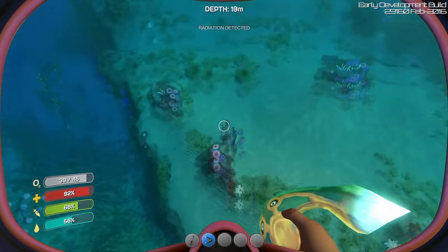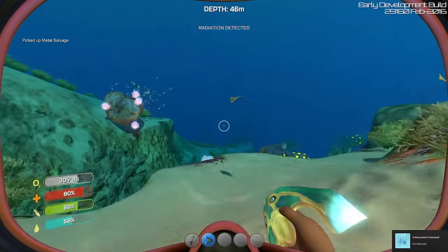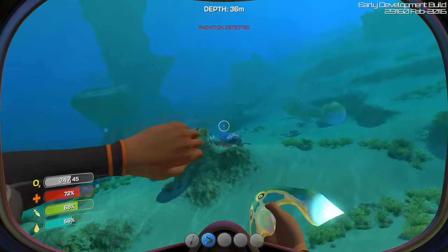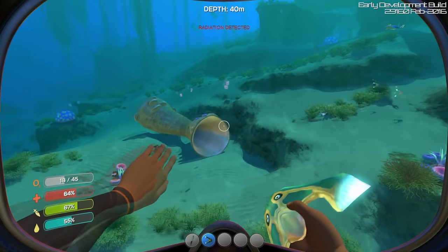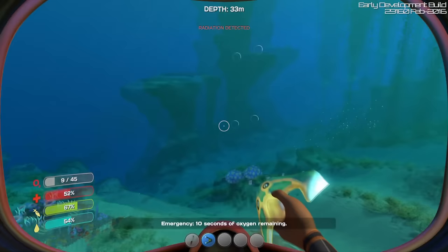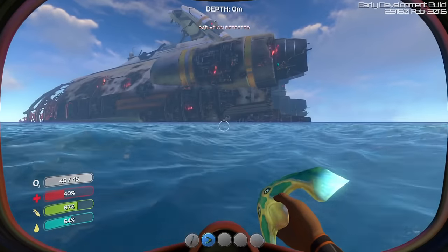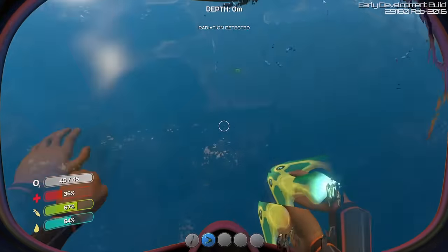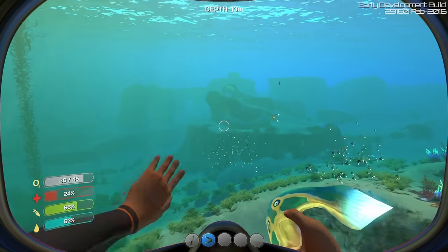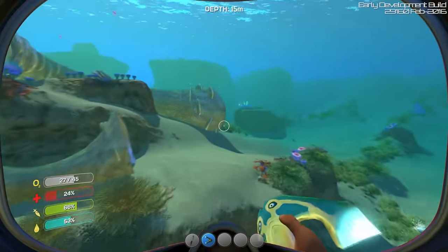I spy some more metal salvage — let's pick it up so we can fabricate some oxygen tanks. What are those creatures? They don't look aggressive luckily. I'm taking radiation damage — must be from the ship, I've strayed too near. Must get away. I'm still being damaged — how far do I need to get? I'm running low on oxygen now. Health at 30% — I am a bit too near. Come on, surely I'm outside the irradiated area now. Thankfully that looks like I am safe. Down to 24% health — not good at all. That's a lesson learned — I'll need to avoid that in future.